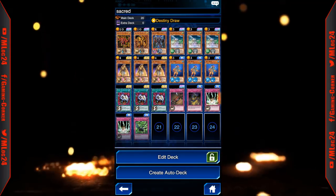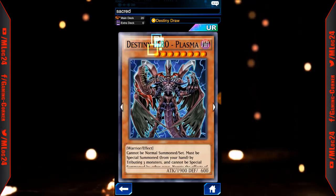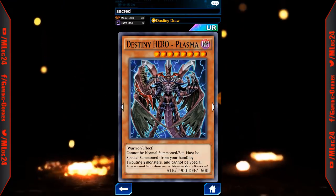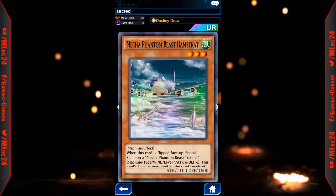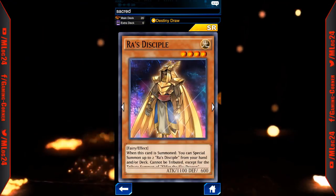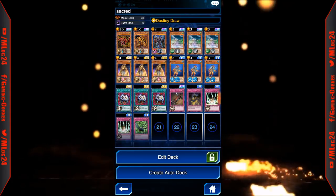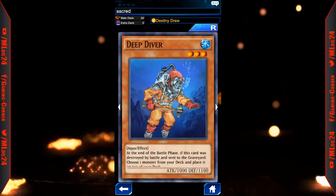Basically what we're trying to do is summon Slifer the Sky Dragon and the Winged Dragon of Ra, along with Destiny Hero Plasma, since we're always going to have 3 monsters in theory on the field. We're going to be using 3 Mecha Phantom Beast Hamstrat as our 3 monsters, in addition to Ra's Disciple - which within itself is like 3 monsters. To search for the God cards we're going to be using Deep Diver, which allows us to put a monster on top of our deck.